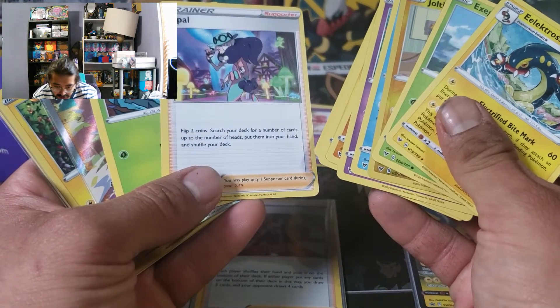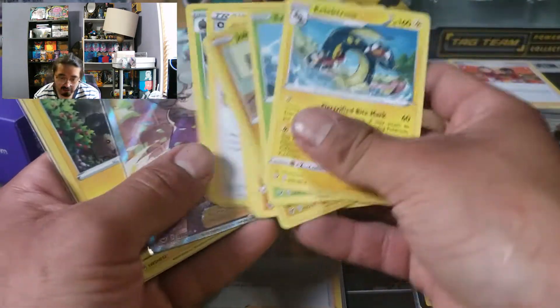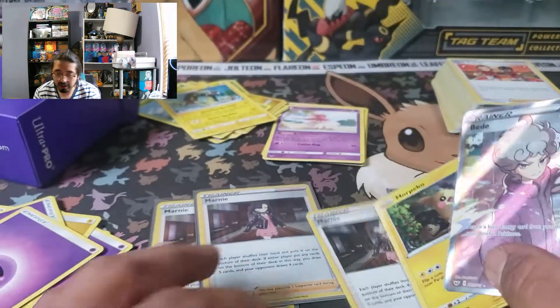Flip through coins, search your deck for a number of cards up to the number of heads, put them into your hand. They're going to be two. I got Bede just in case we need to set some extra energy down, and another Marnie, plus a Morpeko.